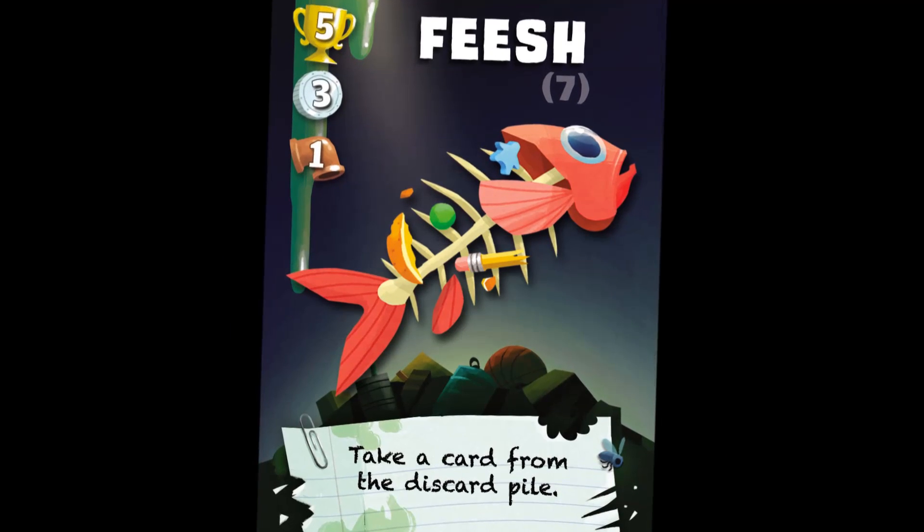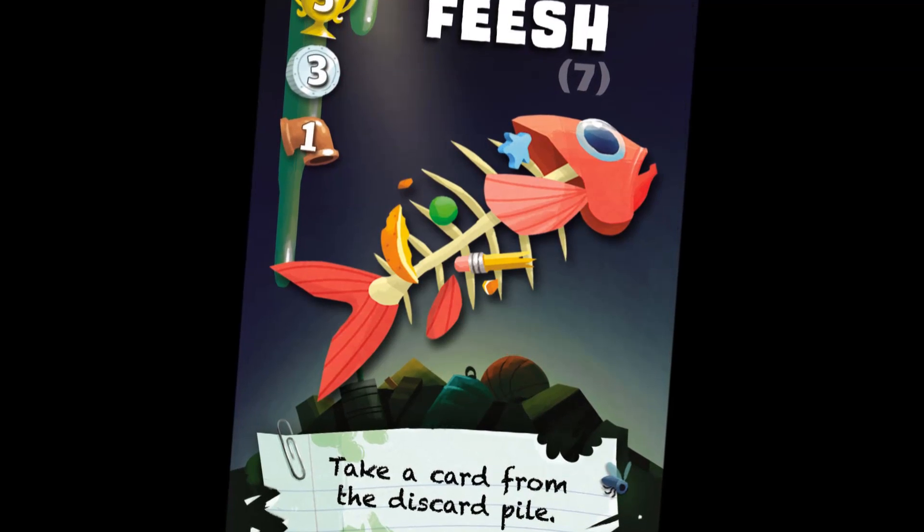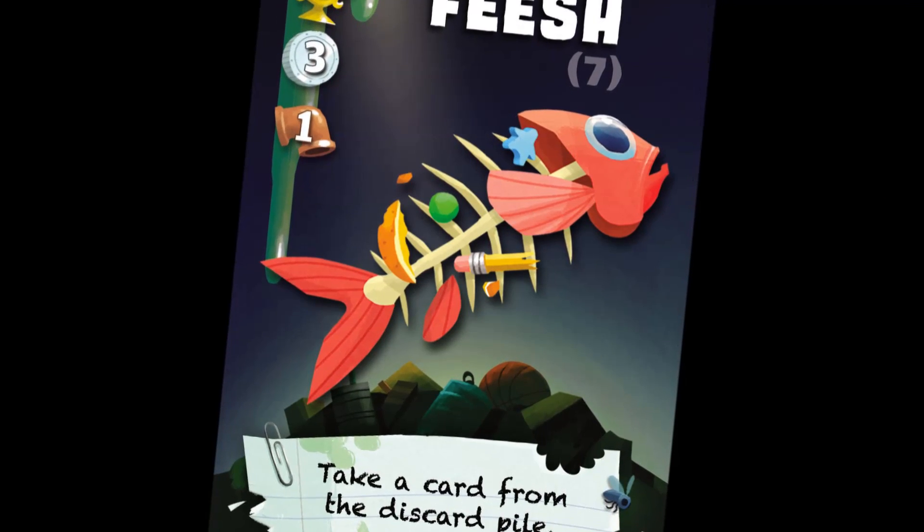Fiche: stinky but tasty. Use a fiche card to take a card from the discard pile. If possible, you may use that new card on the same turn.